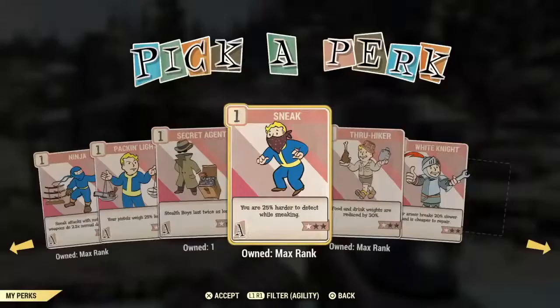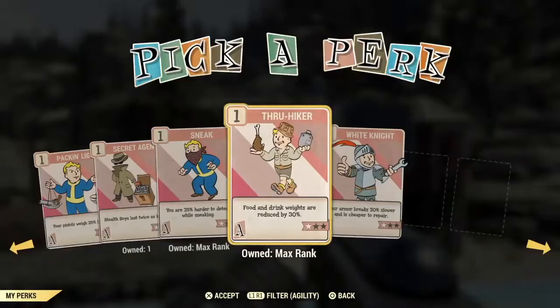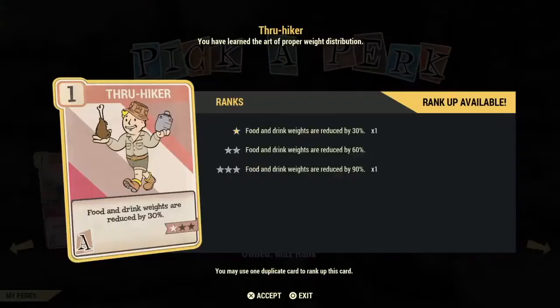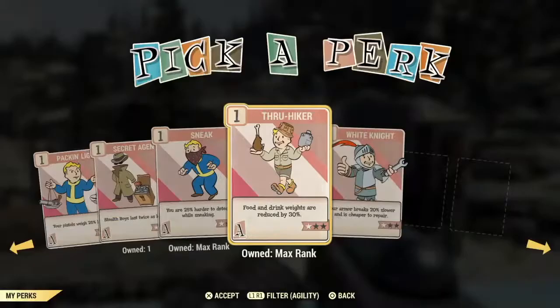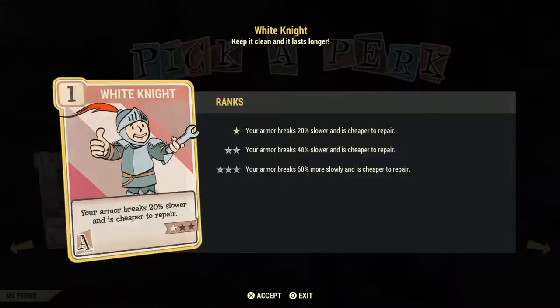Thru-Hiker is another weight card — it reduces weight for all your drinks and food. It could be a helpful card to slot and unslot as needed to avoid being overweight. Not a high priority investment card, but get it when you find you're getting overweight a lot. White Knight allows your armor to break 20% slower and is cheaper to repair — the more stars you put into it the more it works. I find it a poor investment card, but use it by slotting it into Agility when you go to repair your items.